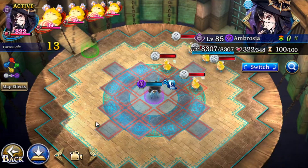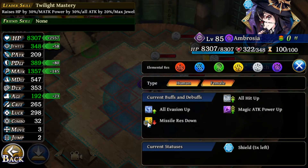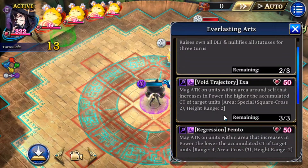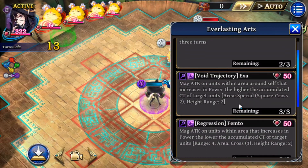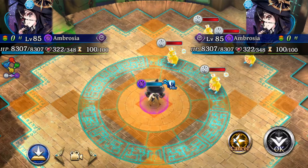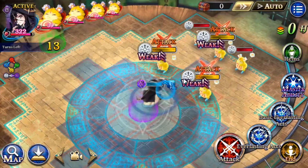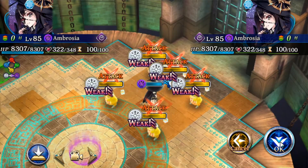Let's see where the defense stats turn into now. This looks like the increase - this still looks like the basic stuff. So this attack deals magic damage within the area of self and increases the magic damage the higher the CT of the target. So I guess if their turn is coming up, the more damage you do - that's at least my guess.